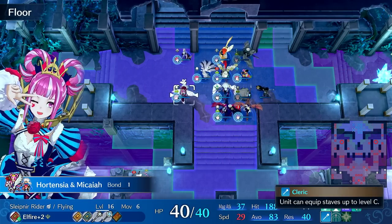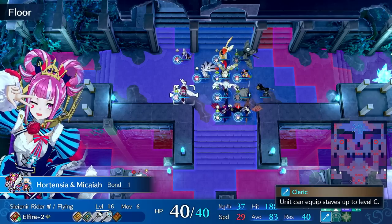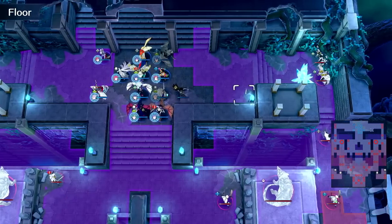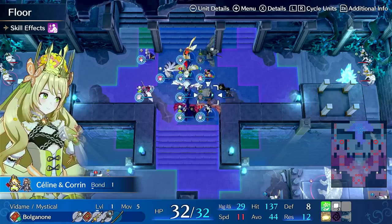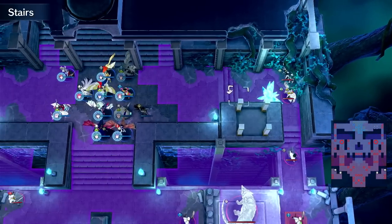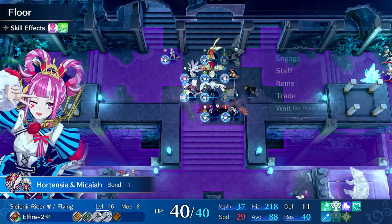A unit can use staves up to level C. So you can throw Micaiah on any unit and have them start using staves like Obstruct and Heal, both of which will gain XP. The nice thing about Obstruct is you can use it on dead turns. You can also dance that unit and have them do a double Obstruct.